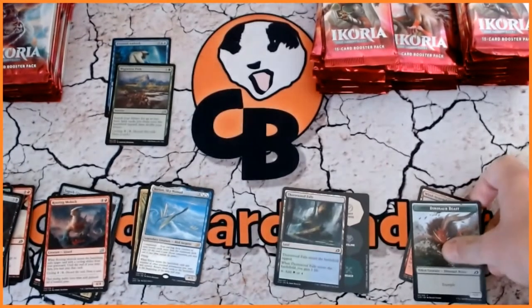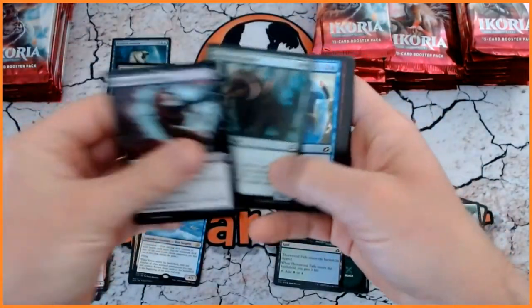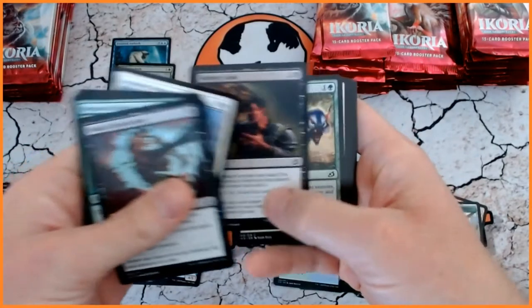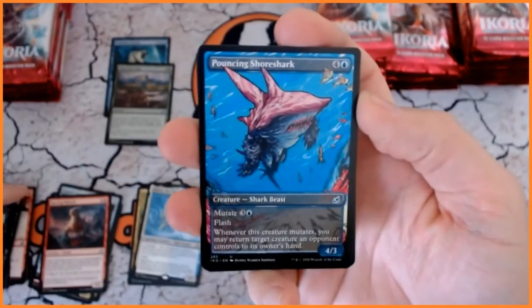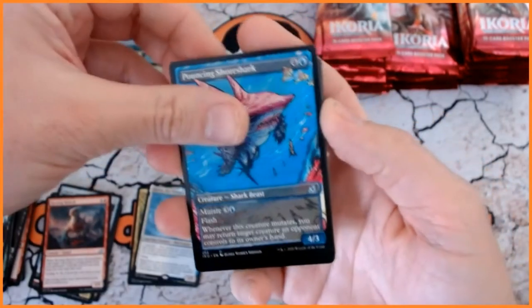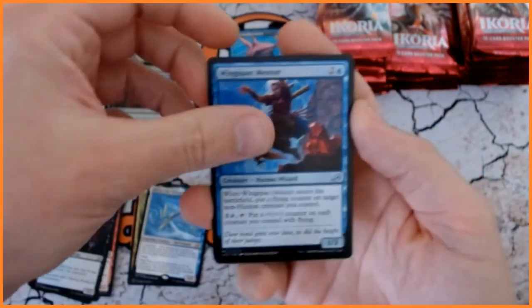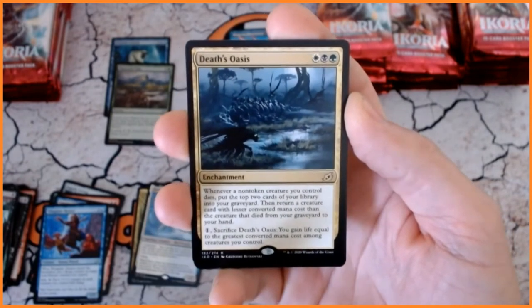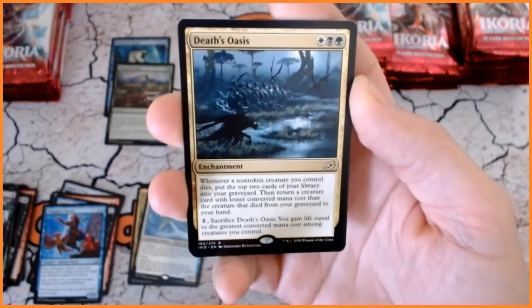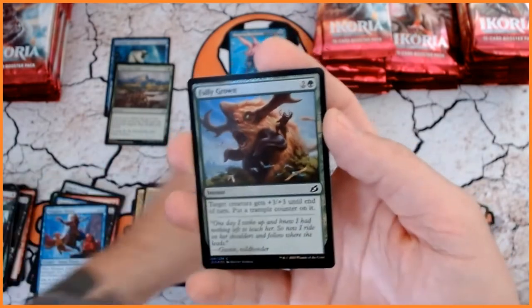And we've got a Dinosaur Token. It feels like we've had these cards for such a long time, even though we've literally only just got our hands on them, for the fact that they have been delayed. All right, we've got our first showcase — we've got Pouncing Shoreshark. We also have a Cunning Nightbonder. We have Wingspan Mentor. And Death's Oasis for our rare. And another foil — Fully Grown. So foils are looking good so far.